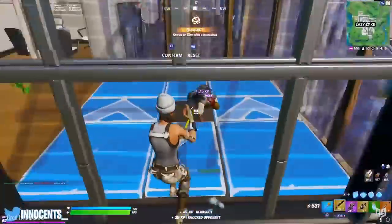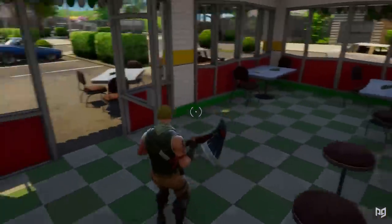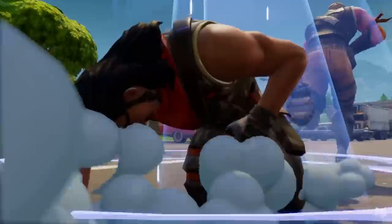The shotgun is perhaps the most important weapon in Fortnite. In almost every close-range encounter, the shotgun is the weapon that you absolutely need if you want to win the fight.